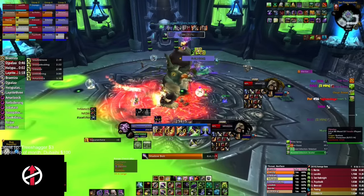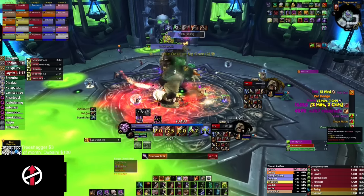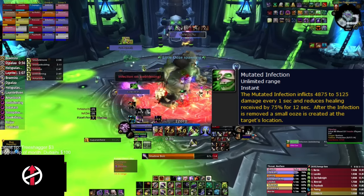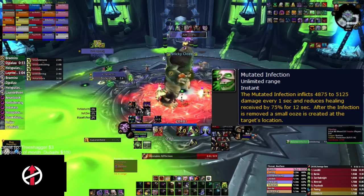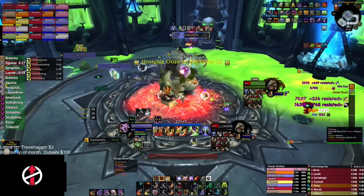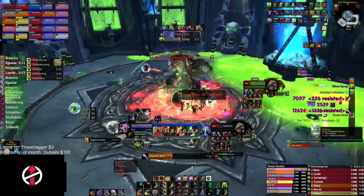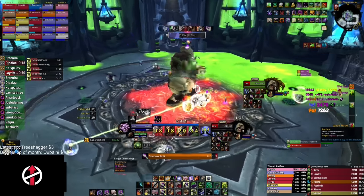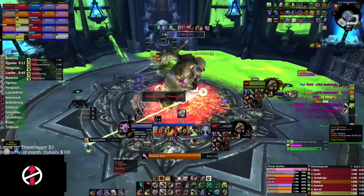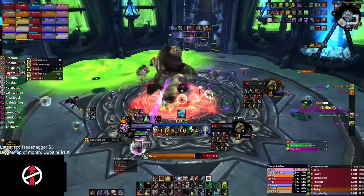The explosion is approximately 6 yards. Rotface has a soft enrage as he starts casting Mutated Infection more often the longer the fight goes. Our guild aims to kill it a bit after the second big ooze explosion. If the boss is fairly low — approximately 15-20% HP — we ignore every new ooze and let them attack the player they spawn on while focusing down the boss.